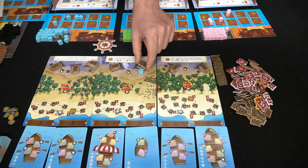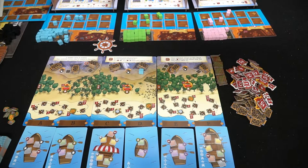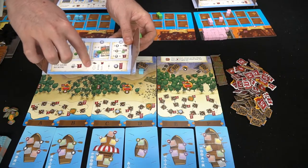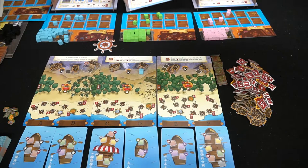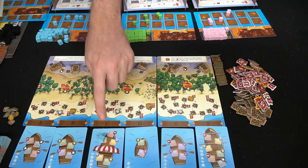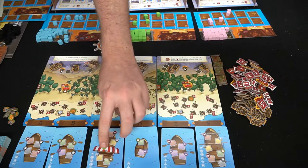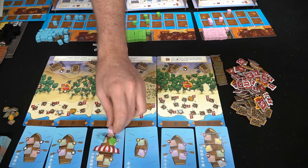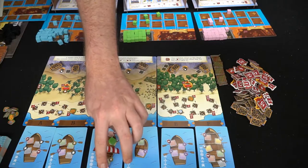Placing a sailor on a captain space nets you mining ore each round, and the player boards show you score more points the more ore you collect. So maximizing ore is important. A demonstration shows one player placing an explorer, another following suit on an explorer area, while also considering the barbarian or home area spaces.